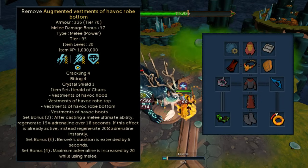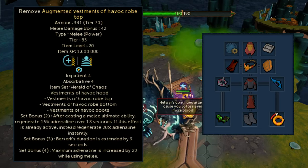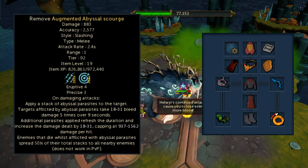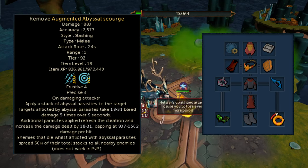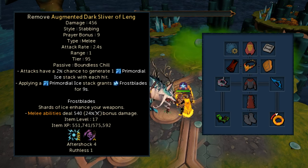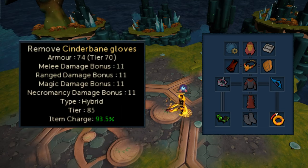We're going to use the Vestments of Havoc robe set because it boosts the duration of Berserk and gives really nice adrenaline restoration effects. For our weapon, we're going to use an Abyssal Scourge, which is relatively cheap and does great damage here. In the offhand, we have a tier 95 Dark Sliver of Leng, which is more expensive, but you may be okay replacing it with a tier 92 or tier 90 instead. In our glove slot, we use Cinder Banes, which are required here as Hellweir takes poison damage.